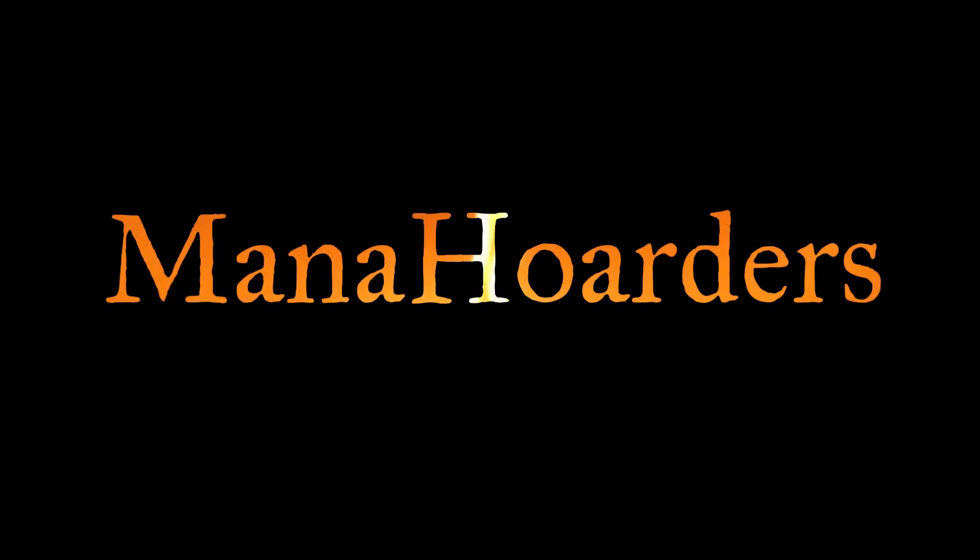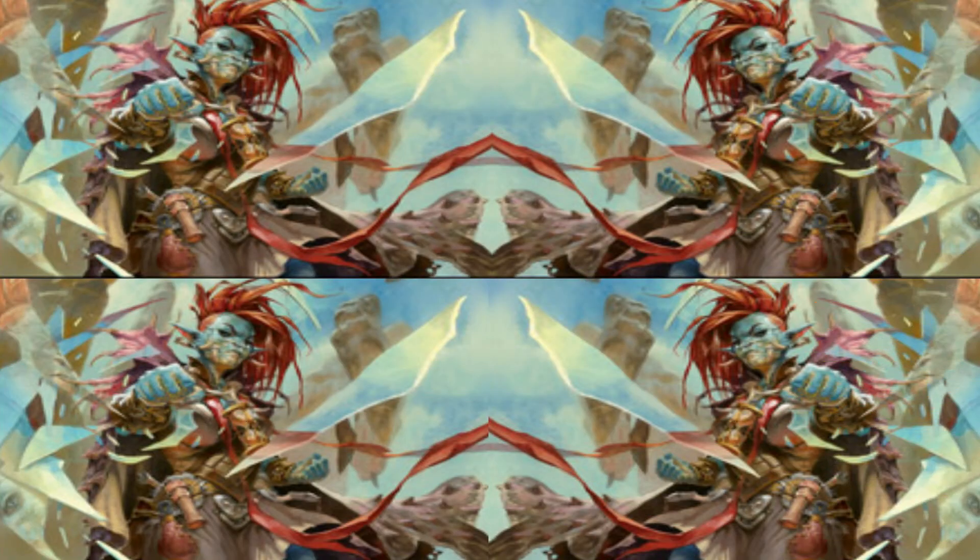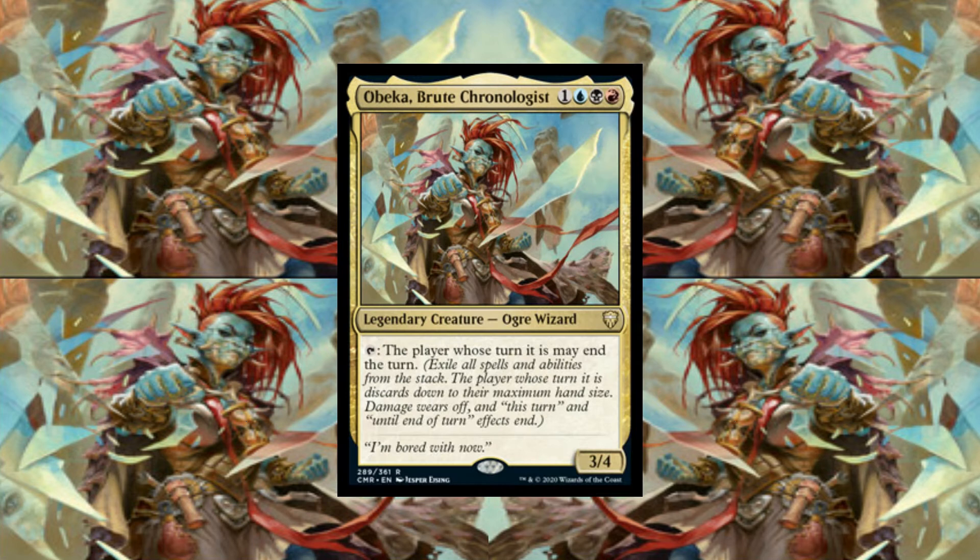Welcome back everyone, it is Mike from Mana Hoarders. In this video we are bringing you a commander deck tech for a Grixis commander, Obeka, Brute Chronologist. You can cast Obeka for 1, a blue, a black and a red. She is a 3/4 legendary ogre wizard.